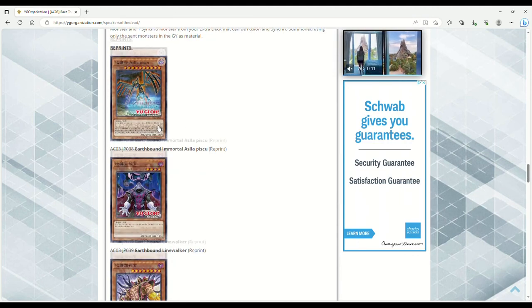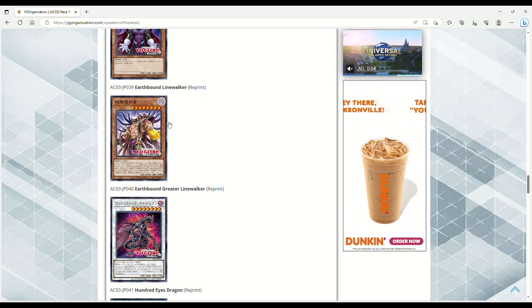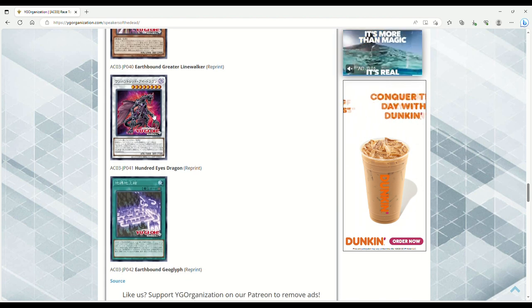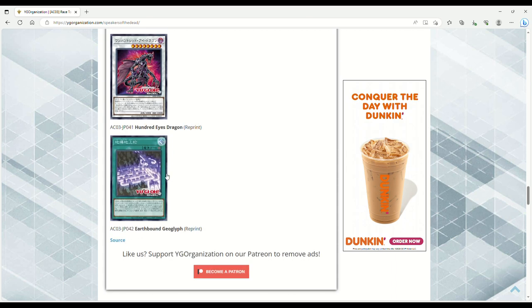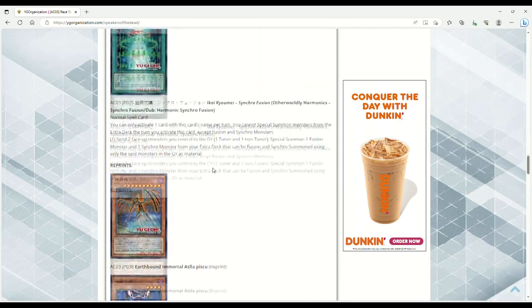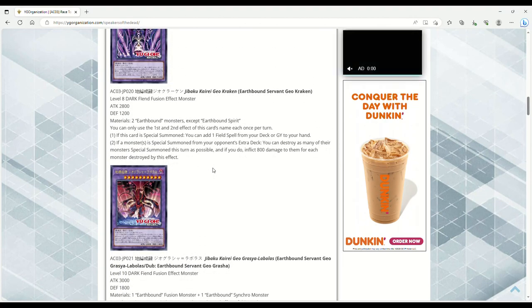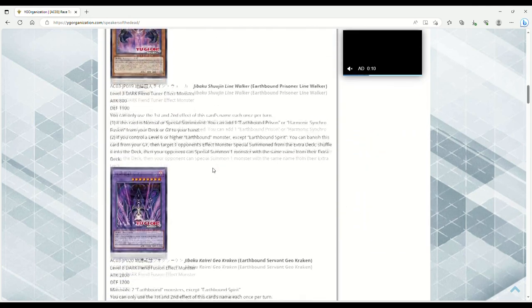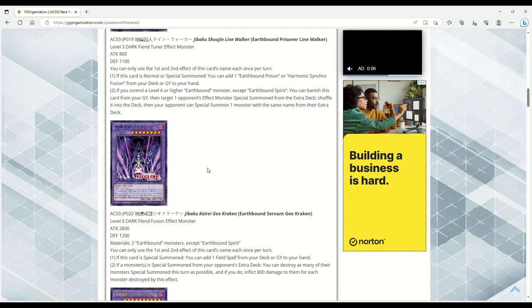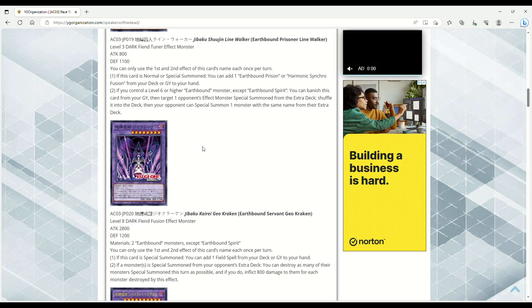Of course we're also getting reprints of Aslla Piscu and Line Walker. The Greater Line Walker seems interesting — this is the one that cuts the opponent's life points in half. Also, Hundred Eyes Dragon is technically an Earthbound monster, not Infernity, because when it's destroyed you can search for an Earthbound monster. Earthbound Geoglyph is the other field spell. Overall I'm really liking the support, but I still wish that in one of these anniversary sets we got Valen's armor cards or Dartz's Orichalcos cards. There are still two layers to the Seal of Orichalcos that Dartz played that we haven't gotten yet.